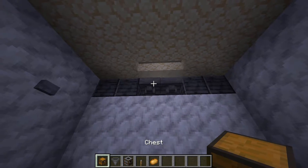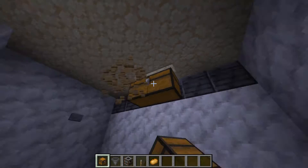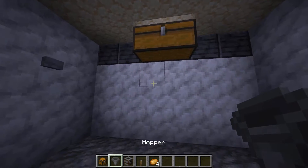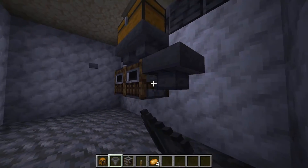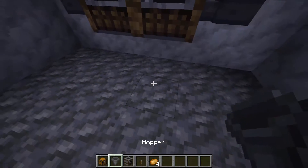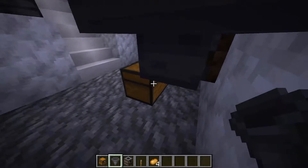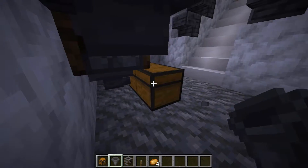You want to start out with a double chest here — this is where all the potatoes will be coming into. Then you want some smokers here, with hoppers going into the smokers like that, going in from the side with the chest above. You're going to need a chest here, and find the right spot so the hoppers are going into the chest.